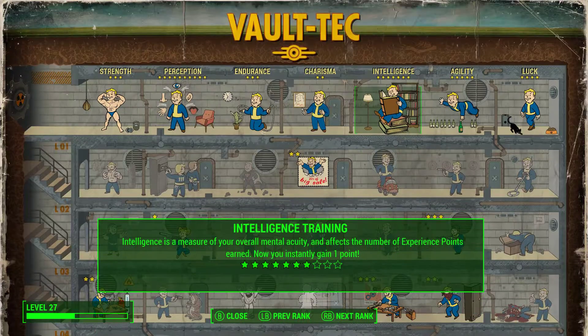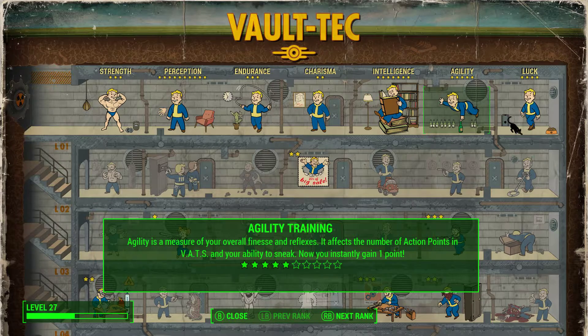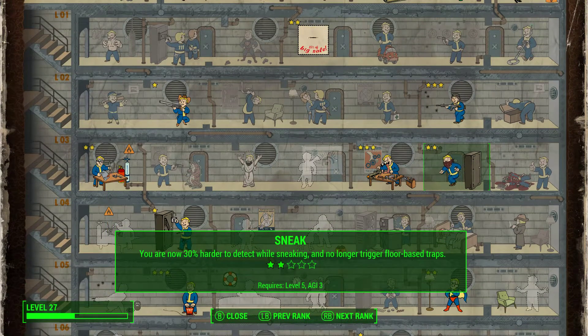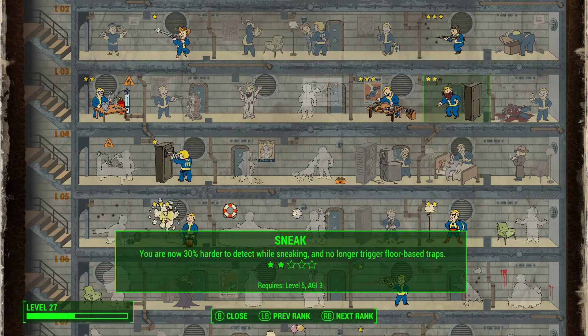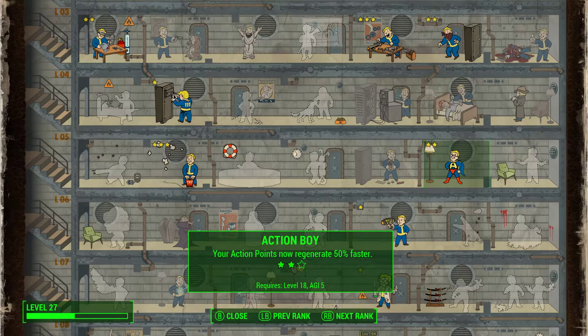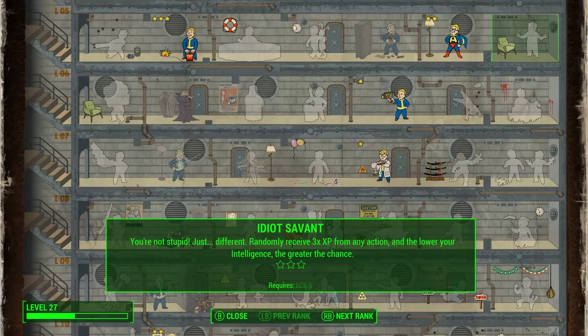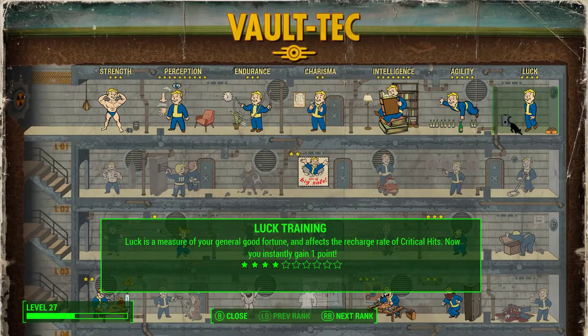I've got Agility at 5. That allows me to take Commando — you need at least a 2 for that — so get your Commando perk up. You also have to have Sneak, so you need at least a 3 really in order to do a stealth commando sort of build, but I'd recommend at least a 5, because that gives you access to Action Boy. You're going to want those AP points, so that's why Agility is at 5.